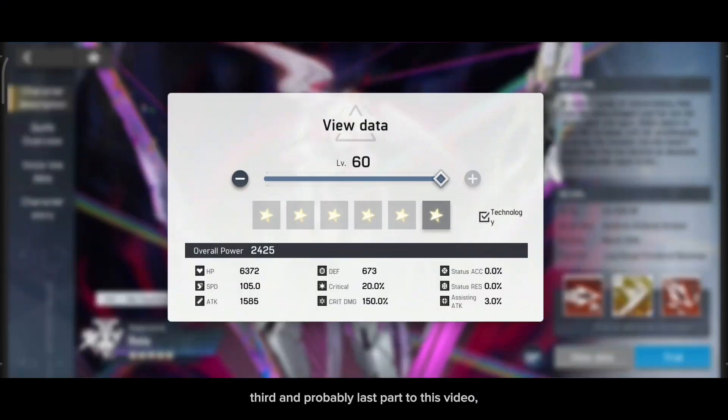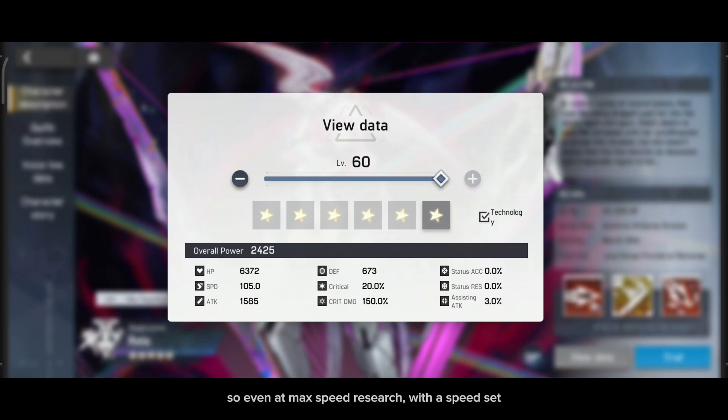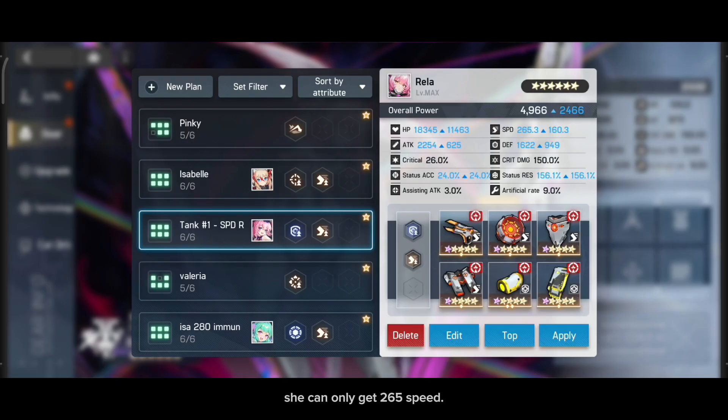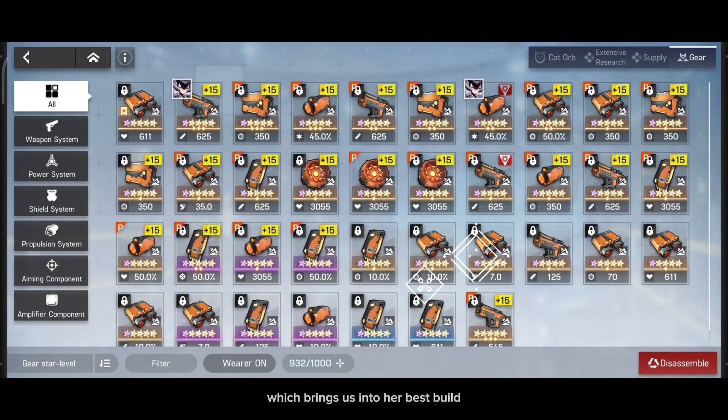Lower than R3 is still alright to use in Raid as a sub DPS for her counterattack mechanics. Third and probably the last part of this video: you need to know that Evrella has a slow base speed. So even at max speed research with a speed set, she can only get 265 speed. 265 speed in a higher tier arena means nothing. So to cover up for this, you need to put at least one CS set on her, which brings us into her base build.